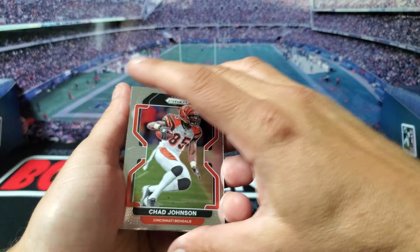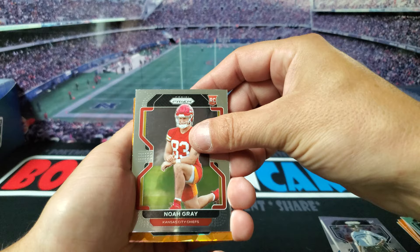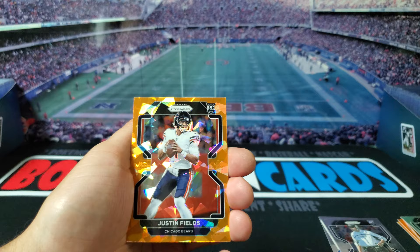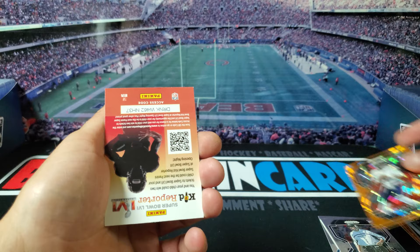Last pack of Prism. We got Chad Johnson, Justin Jefferson, Noah Gray. And then we got a rookie — come on, beat Justin Fields! Oh man — wow, that's awesome! That's what I was hoping for, and we hit it! That's awesome.